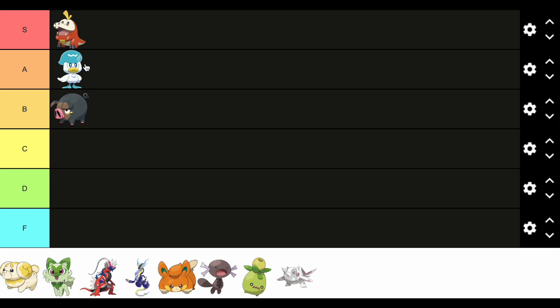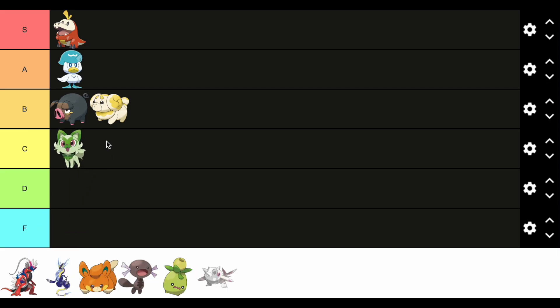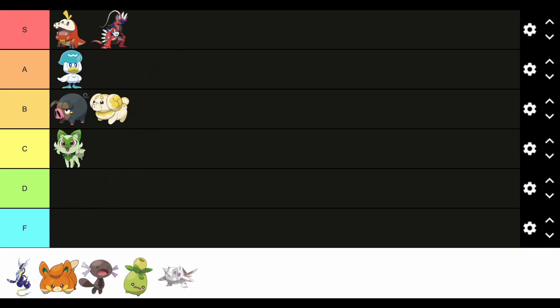Next up is Quaxley — Quaxley's going in A tier. If I had to pick a second starter it would definitely be Quaxley. Next up is Fidough, a newly announced Pokemon. It's pretty cool but a really weird concept, so I'm leaving it at B for now. Next is Sprigatito — it's fine, it's whatever, C tier.